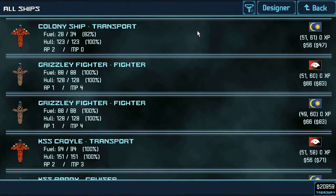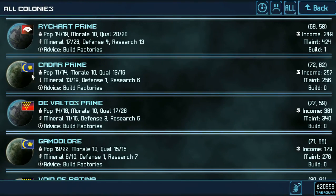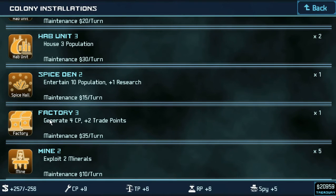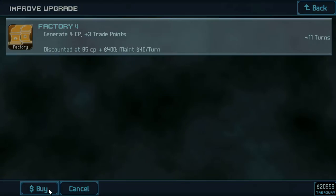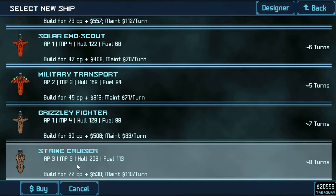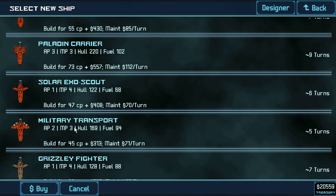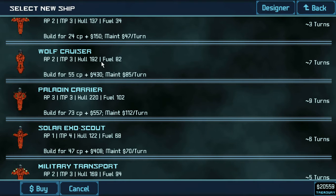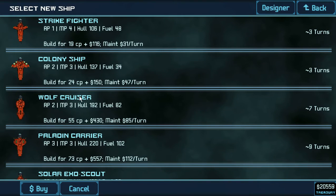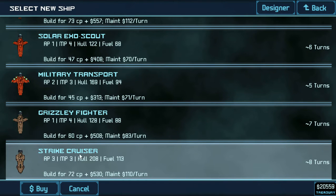So that took about five minutes to make. You're not doing anything right now. Actually, what's your factory looking like? Because it's looking kind of rough, honestly. Make a strike cruiser — as you can see its fuel is 113, so it's going to be a little better on fuel. Its hull is a little better than a Wolf Cruiser. All around it's just a little bit better, but it's still not going to be a big battleship. But this is our torpedo ship.